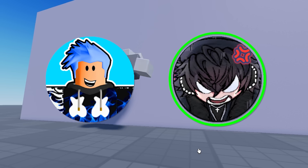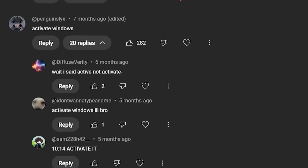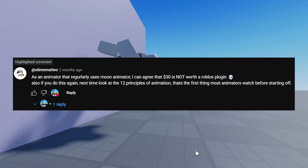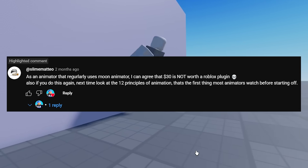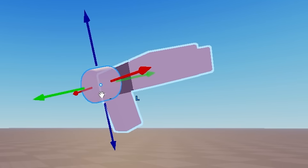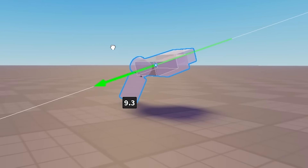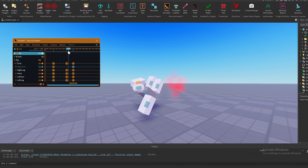So after that very insightful call with our personal coach, I took some advice from your comments as well. One guy recommended that I watch a video going over the 12 principles of animation, so I went ahead and watched that. Then I had the fun idea of making a simple movement where the player jumps up and punches the ground so hard that the world explodes. When making this animation, I really wanted to focus on making impacts look more powerful.